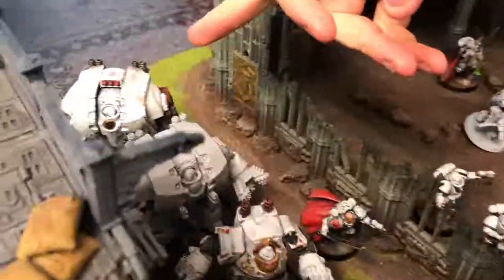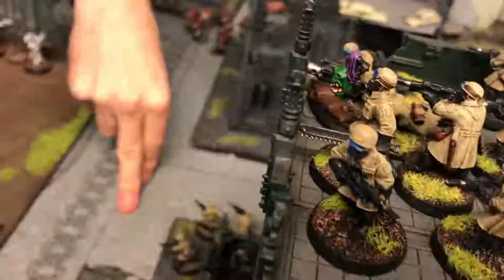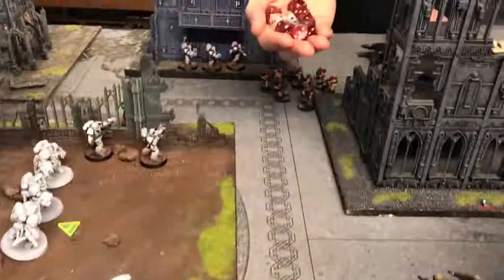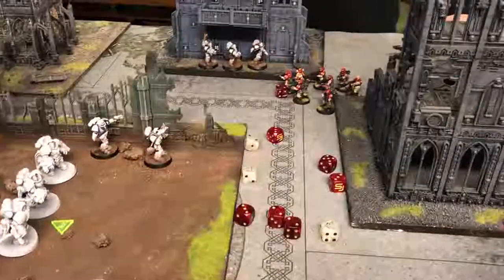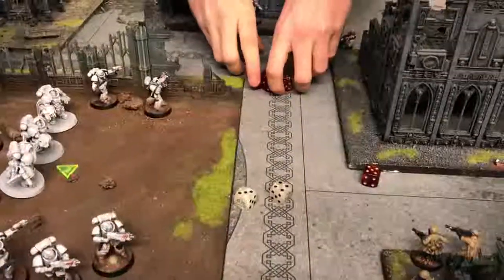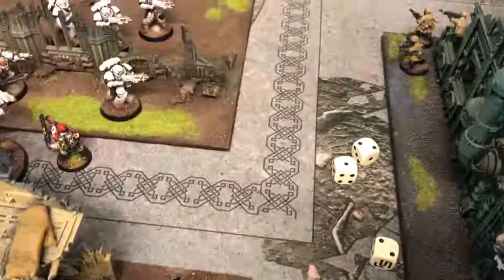The rear Leviathan uses its storm cannon — ten shots, minus two for heavy and minus one for obscurity so minus fours overall, but re-rolling ones because of a captain. Three hits, wounds on twos — minus two, two damage. With plus two I'm on fives to save. Fails — takes down another three guardsmen. I need my Commissar for morale leadership but I haven't proxied him, so I'll have to use a command point. The Contemptor fires into guardsmen — firing four, two hits, needing threes. I'm losing guys rapidly.